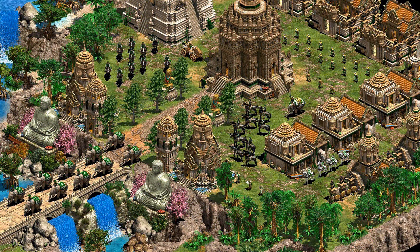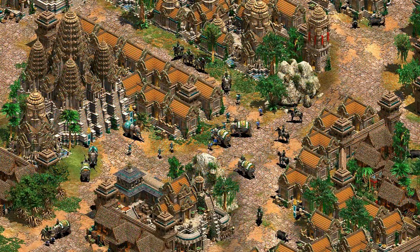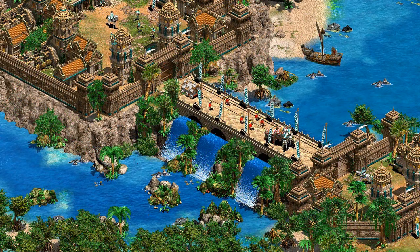The second expansion, Rise of the Rajas, is set to release on December 19th. Look out, Dishonored — you've got some competition, and it has quite a bit of content. Some of the additions from the expansion are four new civilizations, four new campaigns, new environments, and elephant units. It's pretty impressive to see the dedication to updating a game that released almost two decades ago, but maybe we'll see more in the future as well.